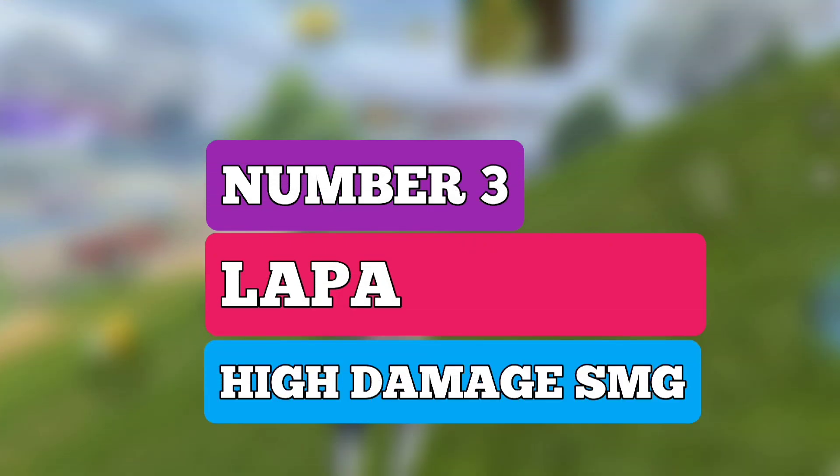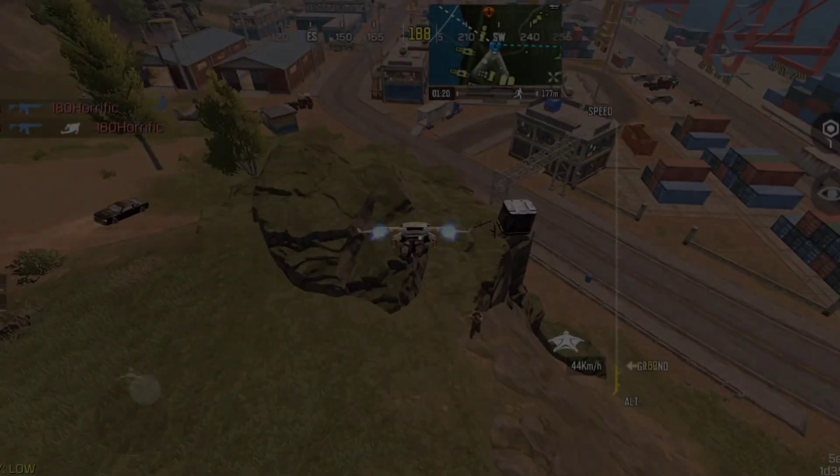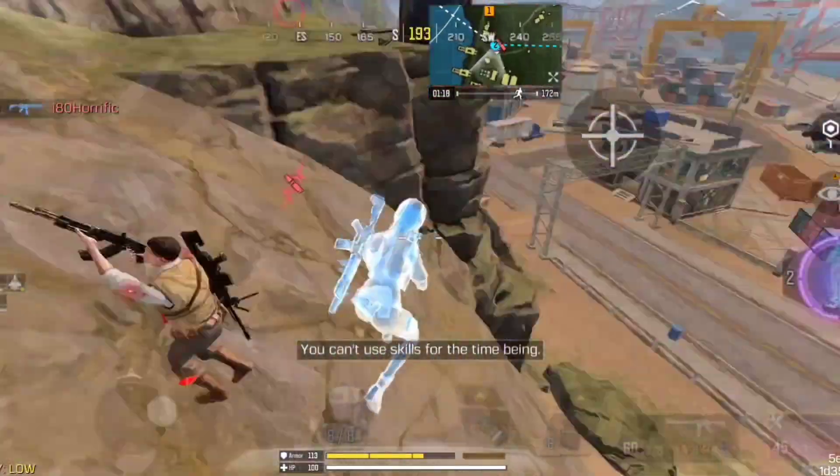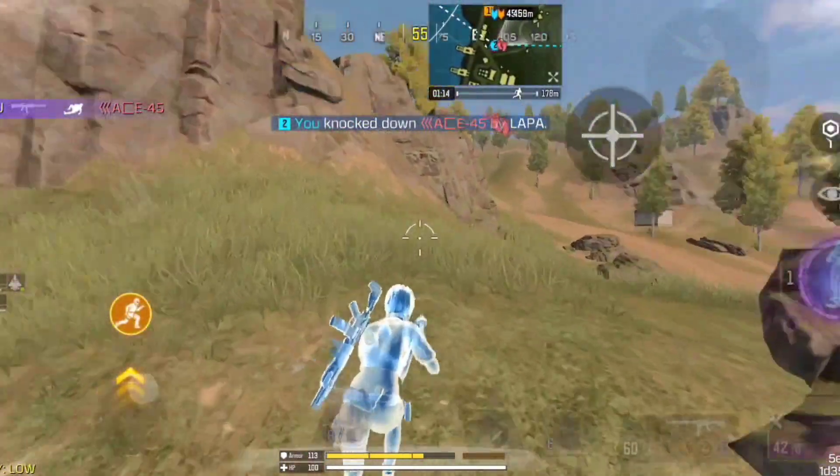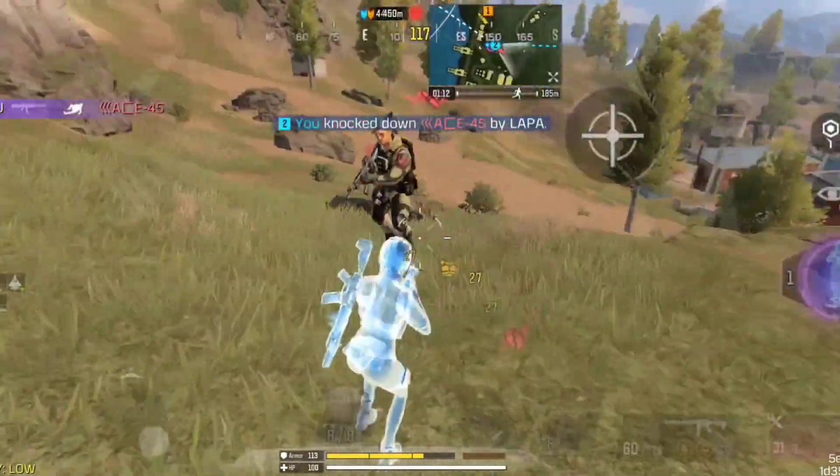Starting at number 3 spot, we have Lapa. Lapa is one of the top 3 SMGs in Season 6. The gun has high damage, low recoil, good fire rate, and decent hip fire accuracy.